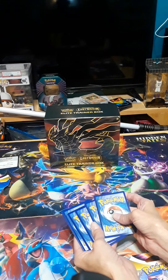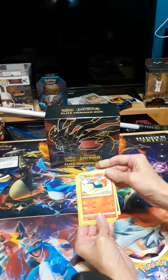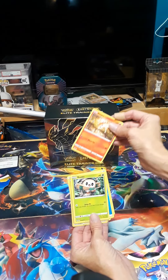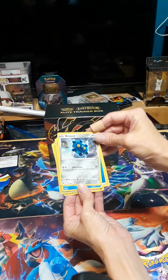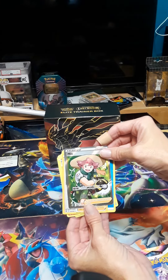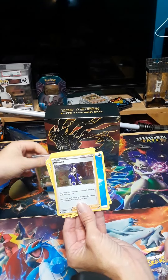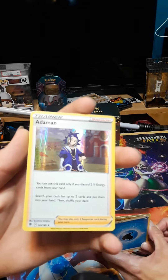You do four to the front. I think you got a hit already! Four cards to the front. Water energy. Am I supposed to say each one? It doesn't really matter, I do it but it's hard to pronounce the names. Hoot-hoot! Hey, oh you got a full art trainer! Oh that's a good one, dang. Good job mom!